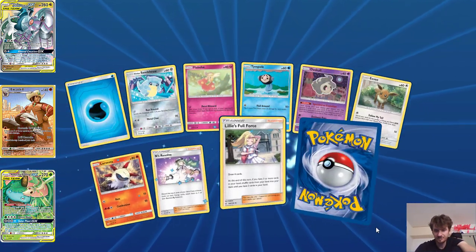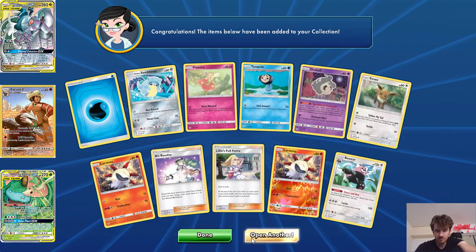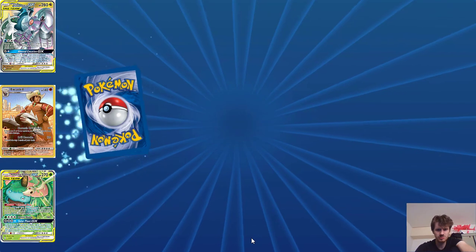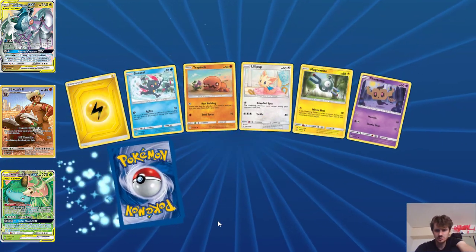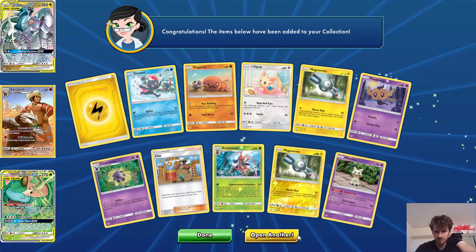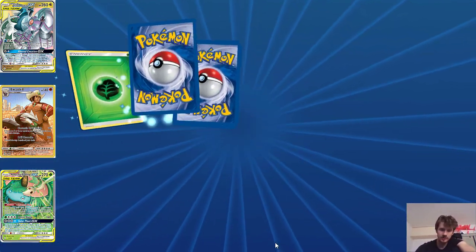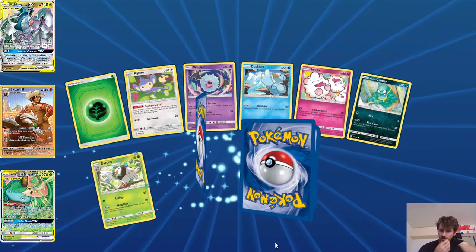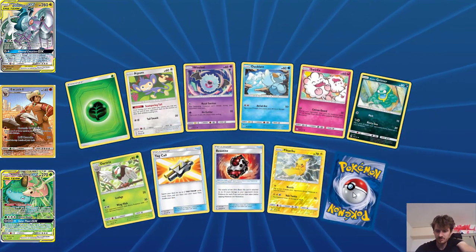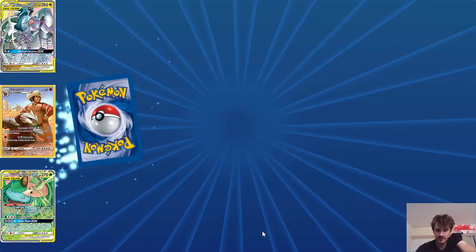I've got a lot of empty pulls in Cosmic Eclipse compared to Sword and Shield, especially Rebel Clash. Rebel Clash has been really, really good to me so far. However, the couple of booster boxes I've had have been amazing. So if you haven't already seen those videos, have a look at some of the other videos I've got — I'll probably put links to those videos in the description so you can just click on them.